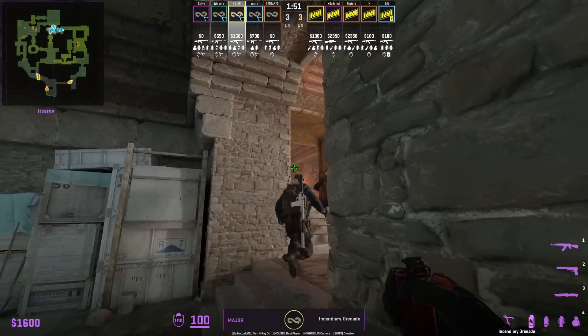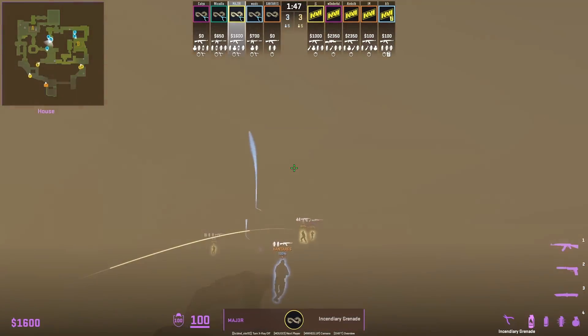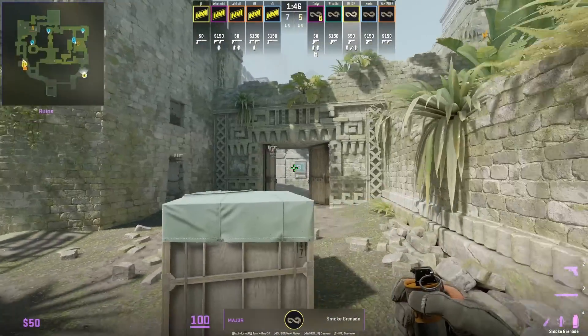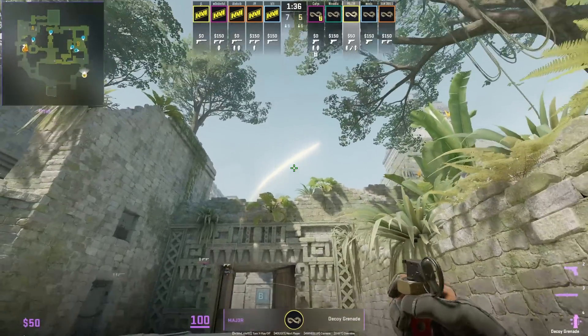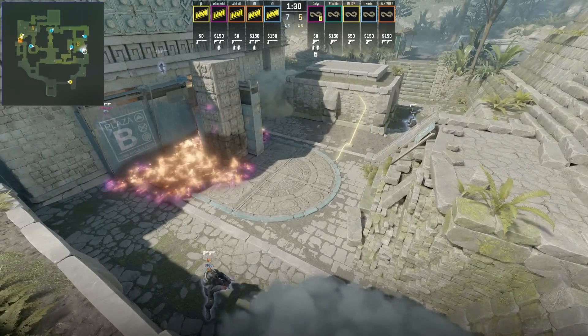Matry coming out of spawn has his deep elbow molotov lineup so when the window is instantly smoked off, he has a set lineup coming out of window. This is a genius fake from Matry who's going to throw some B utility and then use a decoy as a smoke for B long — he smokes short, molotovs cubby, and throws this decoy to fake the B long smoke while his teammates go A.